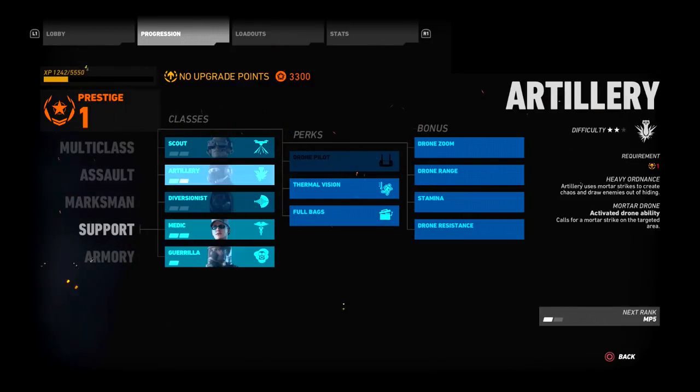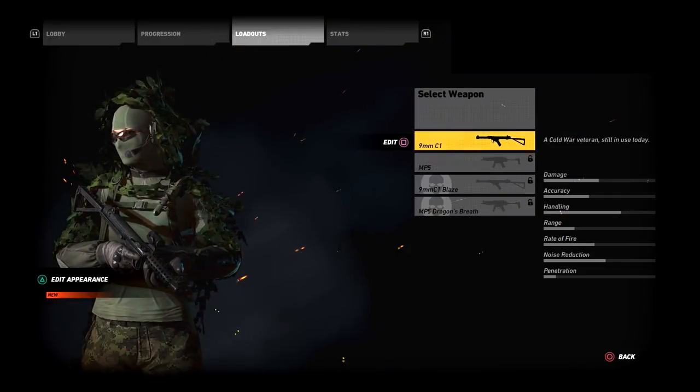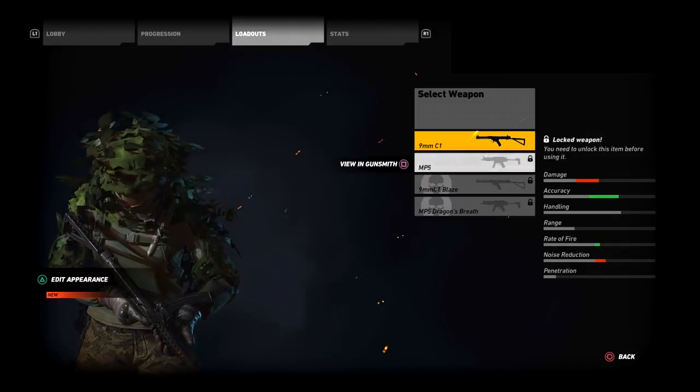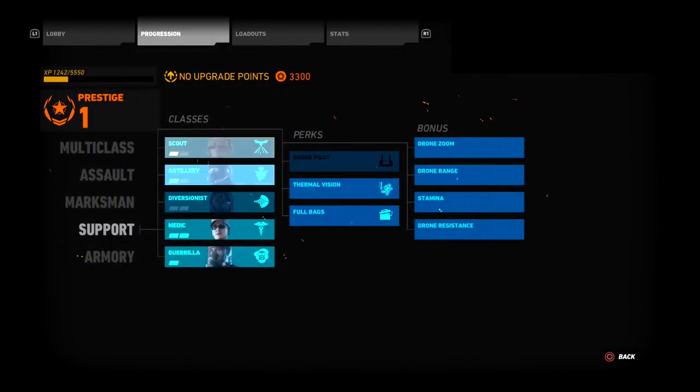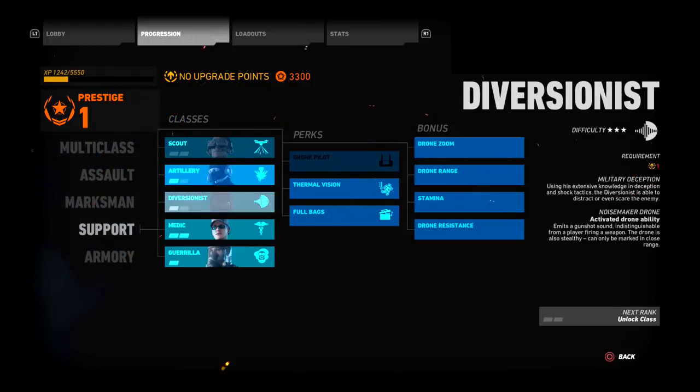The Artillery class is pretty good — you can do some real damage with it. It has a nine-millimeter SMG with a lot of recoil, but if you master the recoil you can hit someone twice in the head and they'll die. The secondary is the MP5, which is alright. The mortar drone is the key ability — you can use it to flush a sniper out of position, get someone out of a building, or cut off a main roadway to an objective. Plenty of uses to help your team.